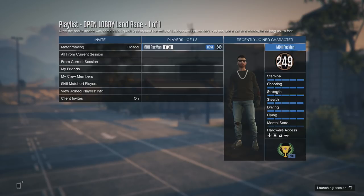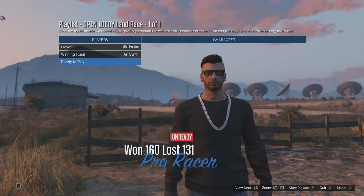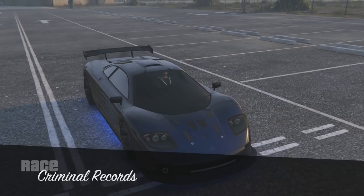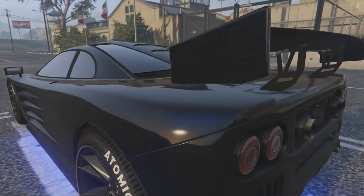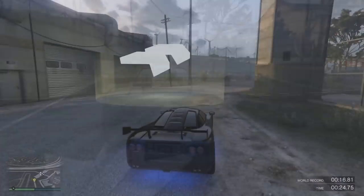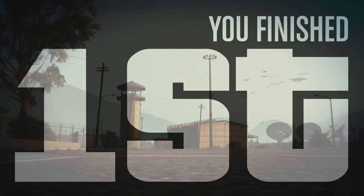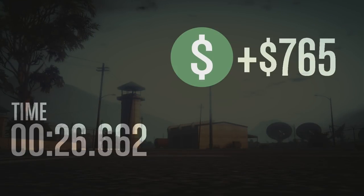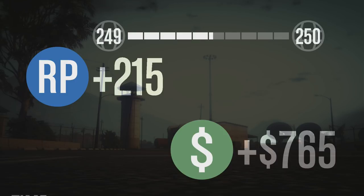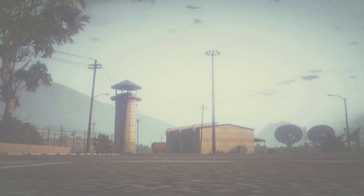Launch the race and pick any car you want — I'm going with the Progen GP1. Click Ready to Play and start the race like normal. I'm just going to fast-forward through the lap to get it out of the way. Now we've finished that one lap — that's all you need to do. Let this bit finish, get your cash and RP, but we're here to get into a solo public session.